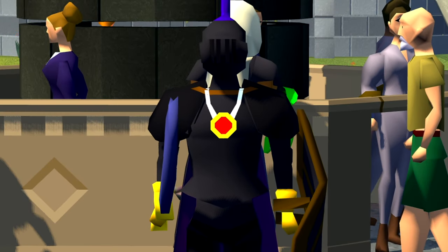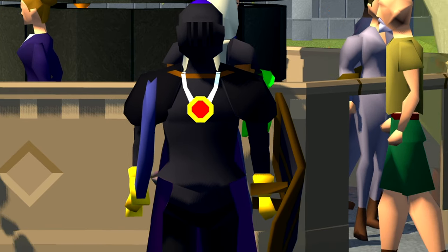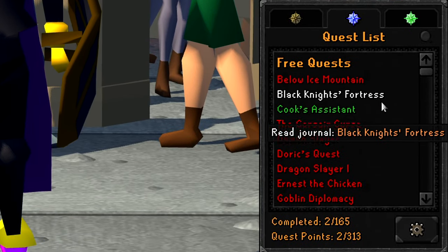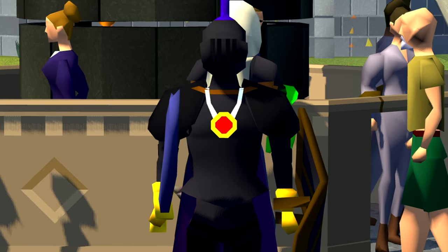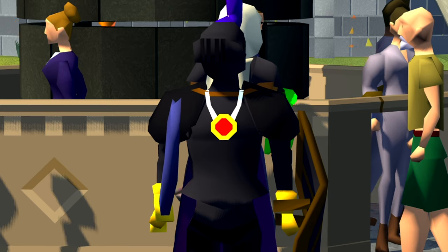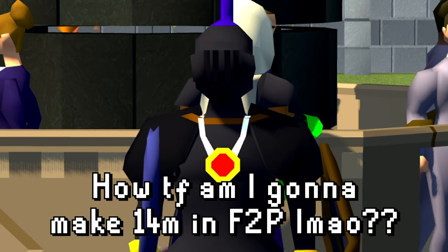Welcome back to episode 3 of Maxing a Main. In today's video, we are basically going to be speedrunning every single free-to-play quest — they're all going to be green-logged by the end of the video. After that, the next episode, we're going to have to worry about trying to make enough money to buy a bond in free-to-play, but that's an issue for the next episode.